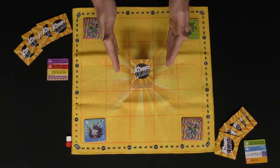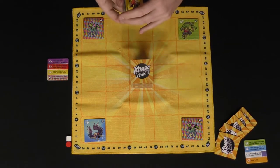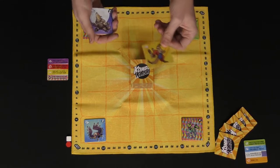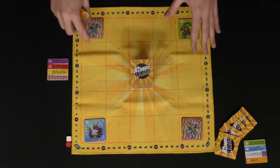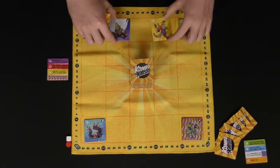The starting player looks at their hand, plays as many tiles as they'd like, and then passes. When they pass, they draw back up to their hand size of five and the next player takes their turn. When you choose to play a tile, you must place it adjacent to another tile already on the board — face up or face down — or adjacent to the deck. Tiles can never be played kitty corner; they must always be placed up, down, left, or right.